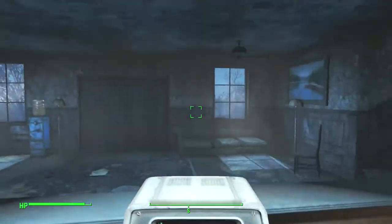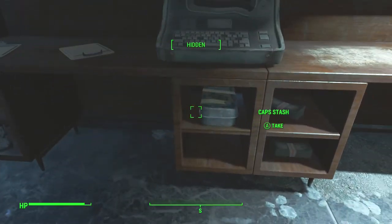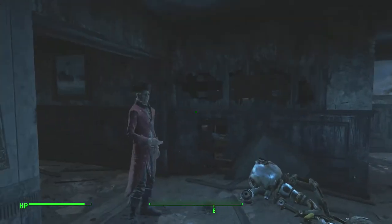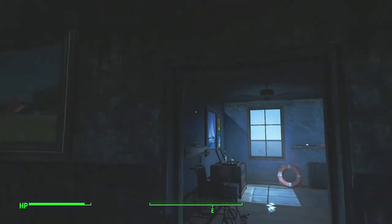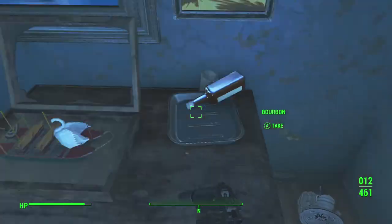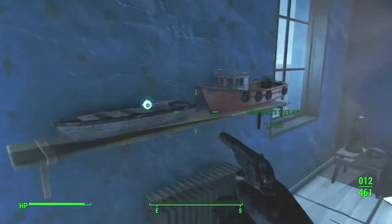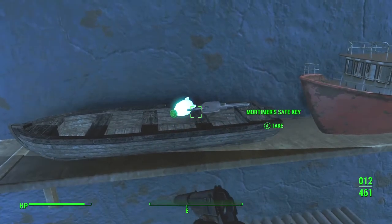Let's go ahead and find these keys. Get out of the terminal and go to your left. There's also a cap stash right there, which is nice. Go left down this hallway and the first room on the right will have the boat stuff in it. There's also a captain's hat, which I put on. Look around and the key is actually in this boat right here — that's Mortimer's safe key and that's the first key you should find.